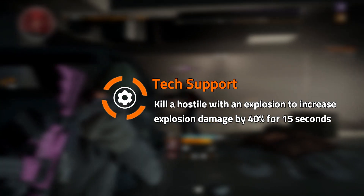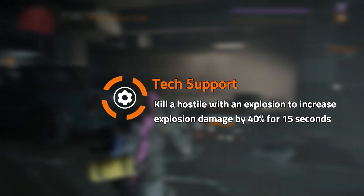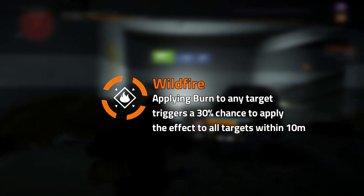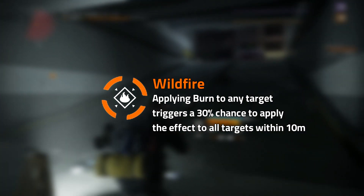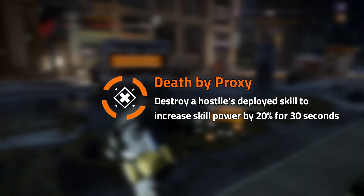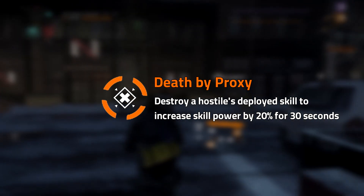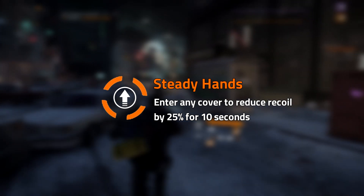Another good talent for AOE builds. Evasive Action: during a cover-to-cover move, incoming damage is reduced by 30%. Tech Support will allow you to kill a hostile while any skill is deployed to extend any active skill duration by 10%. Wildfire: applying burn to any target triggers a 30% chance to apply the effect to all targets within 10m. Deadware Proxy allows you to destroy a hostile's deployed skill to increase your own skill power by 20% for 30 seconds.